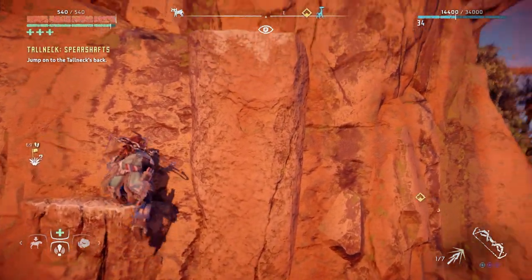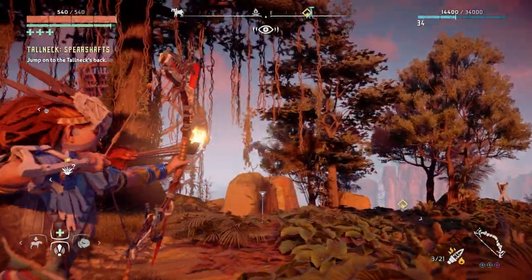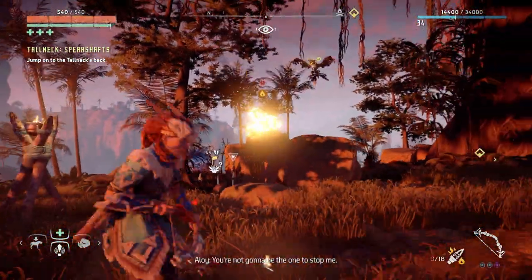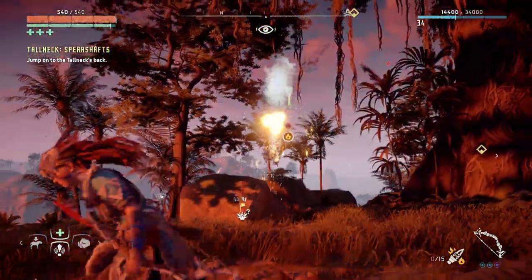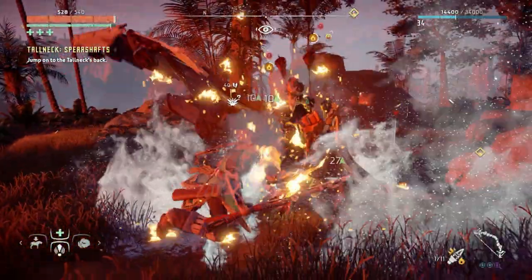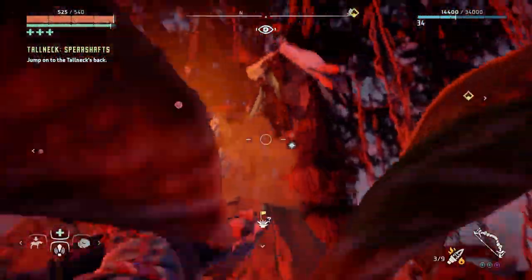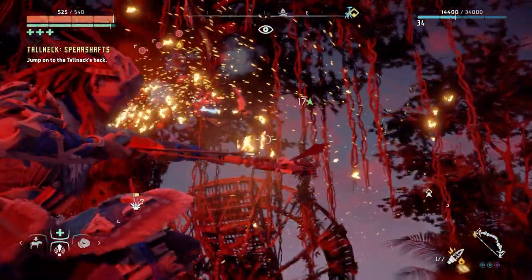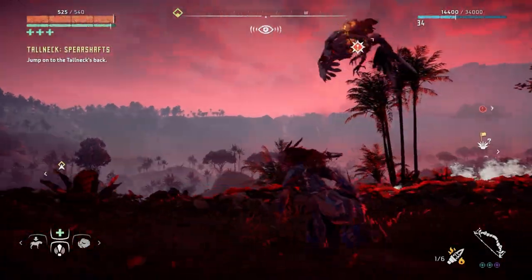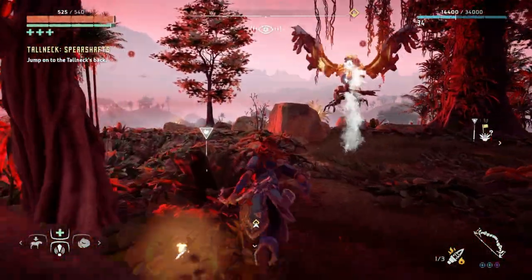I have to admit the climbing mechanics are good, but Aloy always seems to get stuck here. More glinthawks — I can't escape them. Missed — that was a fail. Here we go. Why wasn't that a critical hit? Unbelievable, I can't escape. It's actually their melee attacks that makes them so deadly, guys.